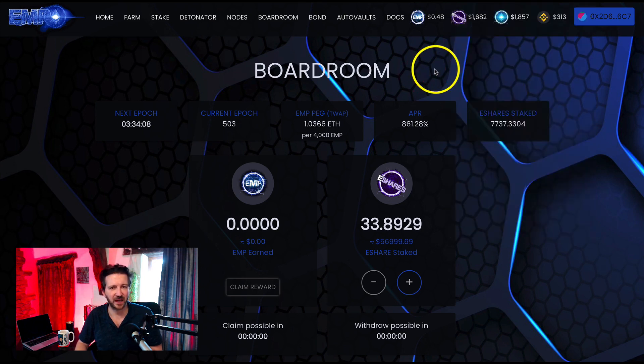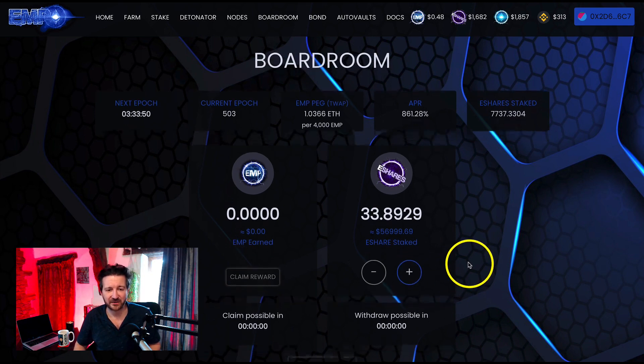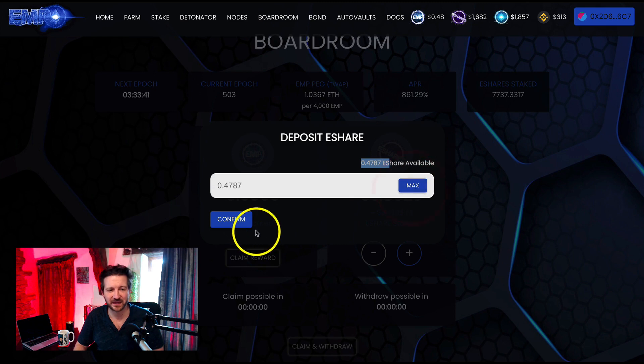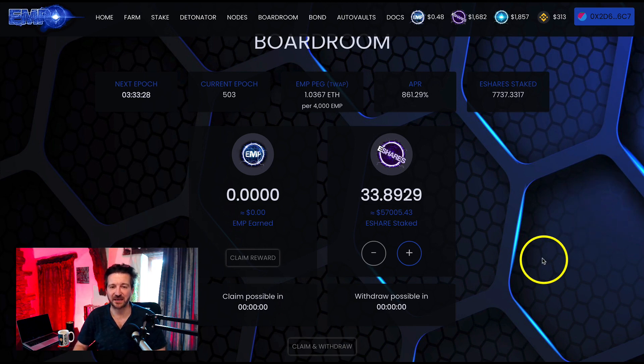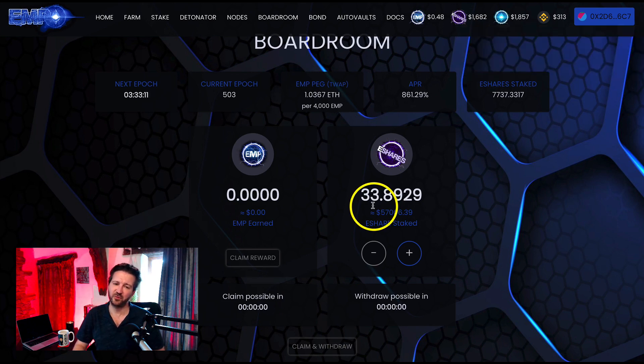The final thing we're going to do now is stake the e-share that we earned from the farm — correct. So we've got 33.89 e-share. I'm going to click the plus symbol, and remember as soon as we stake this it will lock for 18 hours. There's the e-share we just claimed from the farm — let me click Max. I've clicked confirm in MetaMask. What we're doing is staking the free e-share from the farm to add to the boardroom, which pays even higher APR in EMP when the peg is over one. This should go up to 34.3 e-share — it often takes a few seconds for the change to show.